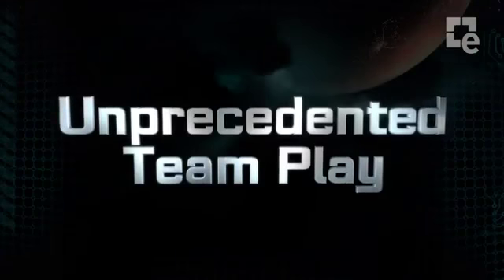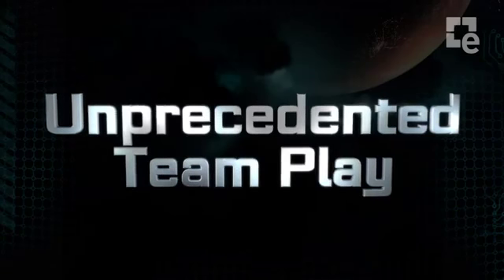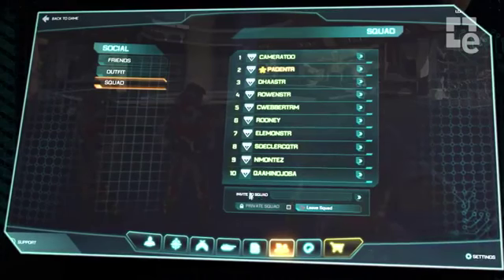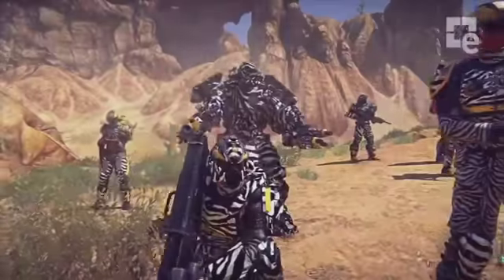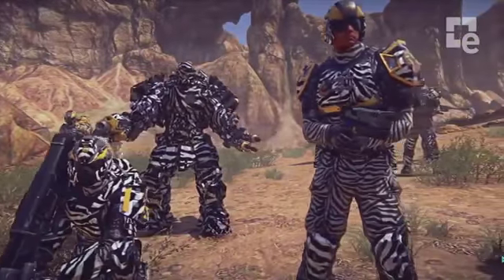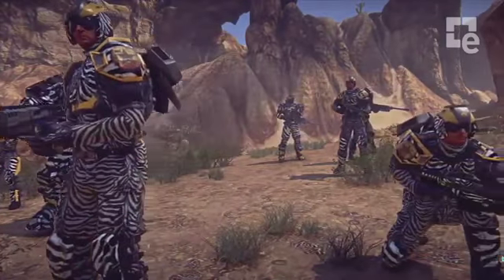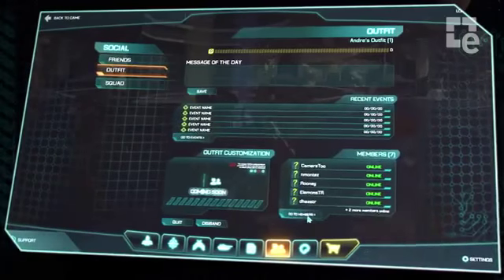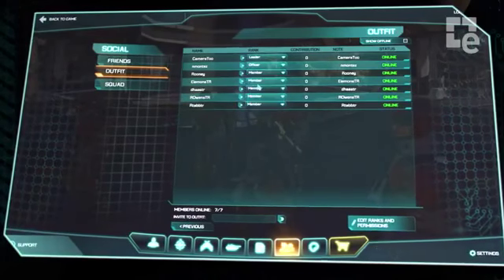Unprecedented team play — as you can imagine, the massive storm of chaos with thousands of players fighting on the same continent. We wanted to give you solid team tools to stay together as a cohesive unit. We've built a ten-man squad where the squad leader can give assignments to keep the team on target. You can coordinate uniforms to be the elite zebra squad if that's what you want. Three squads can form up to a platoon, so you can have up to 30 players on the same mission attacking the same target, all organized together. We also have a more permanent grouping called outfits — in other MMOs it's called guilds — a permanent group of friends that team up and take down the enemy together.